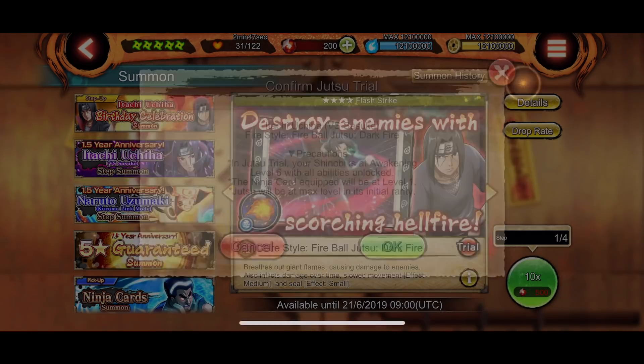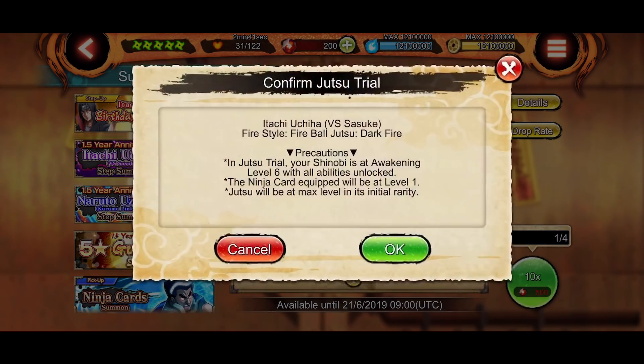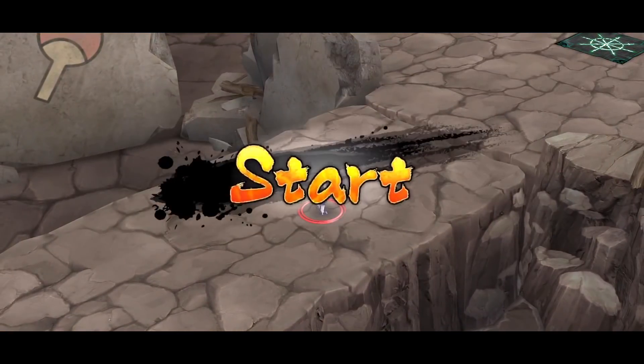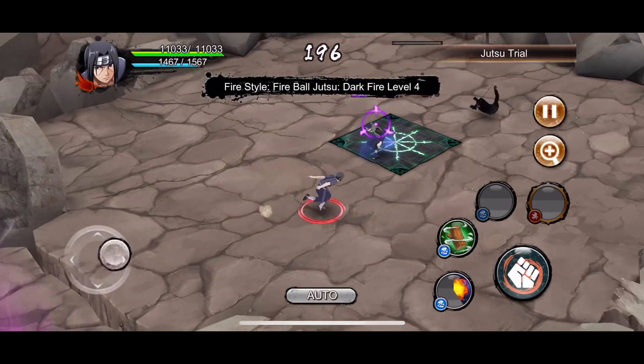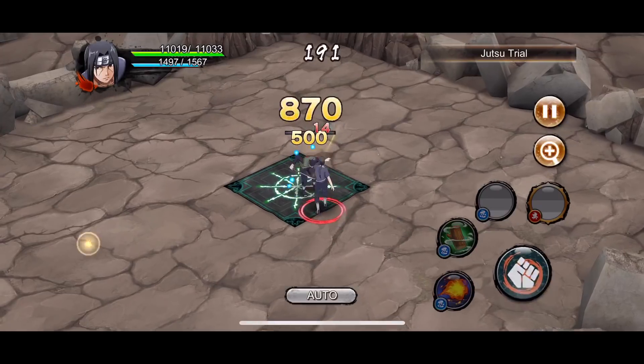Also keep in mind that Itachi's other four-star from the old kit is the Amaterasu, so he probably does take down pretty nice damage. This other move right here does damage over time, but it also seals the enemy. And it slows them down, seals them, and deals damage over time, which is actually pretty darn good. It lasts a good amount of time, so that's actually a nice move.